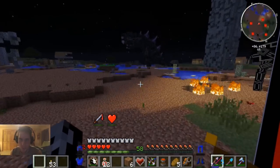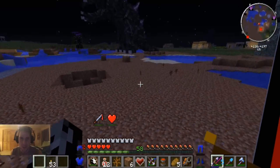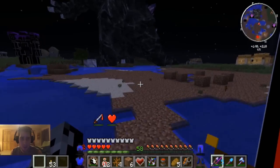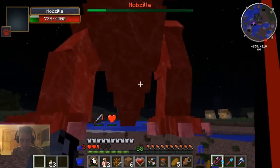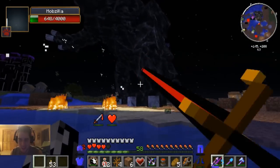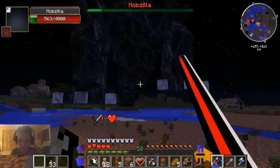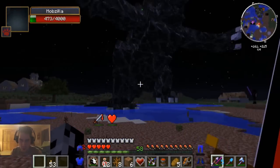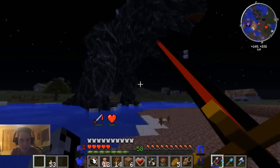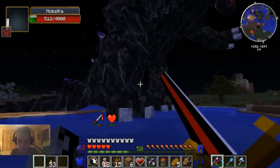Now he's like 300 blocks away from us, trying to escape and regen his health. Yeah, fight the Robo Pounder - fight him! This is our chance! Got him into the 600s - we're actually gonna win this. Before, for a minute I thought we were gonna lose. When we got down to one heart I was assuming this was gonna be a lost cause. 500 health!